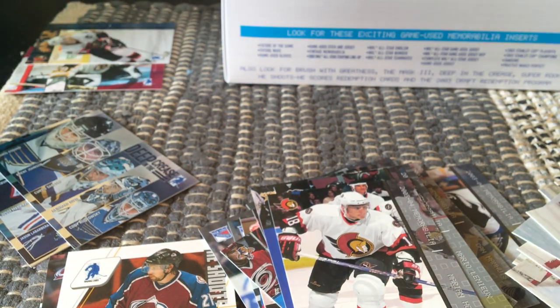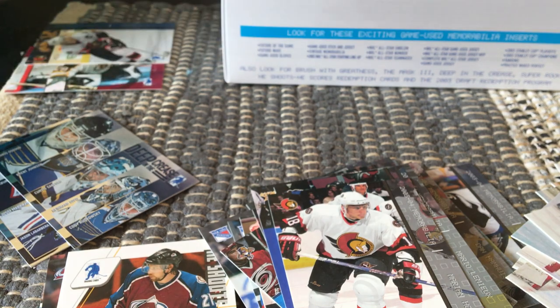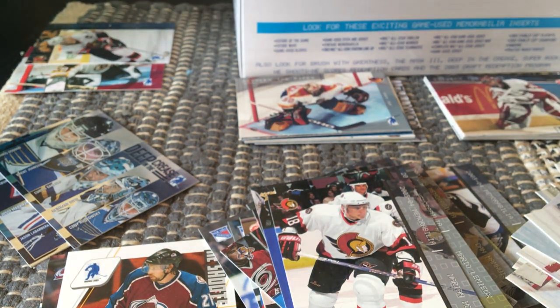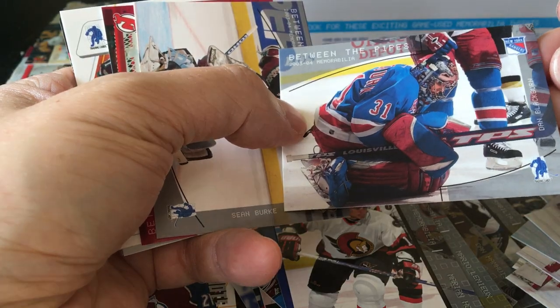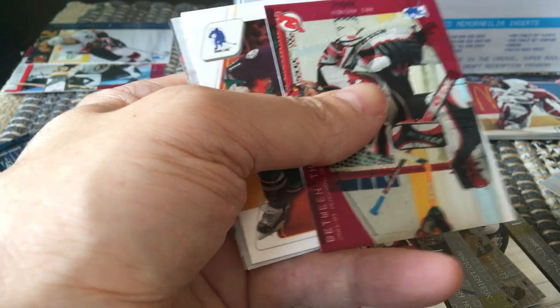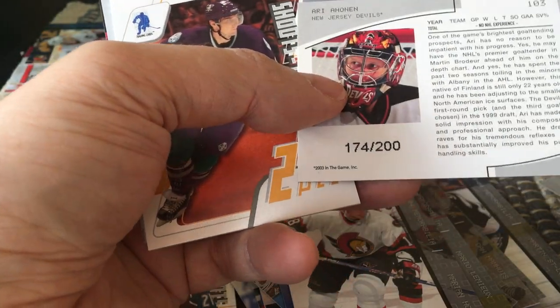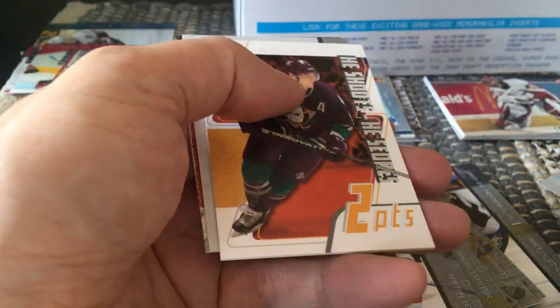Here for example is one of the blue ones — numbered to 31 — it's a parallel of Daniel Alfredsson of your Ottawa Senators. There's also a Mario, which is kind of cool. This pack actually has a hit in it, so I'll hold on to it. And this is another hit too — two packs with hits! That's Dan Blackburn, and that would be Sean Burke. Here we have an Ari Ahonen numbered to 200 — it's a Ruby, though I don't know who this guy is.